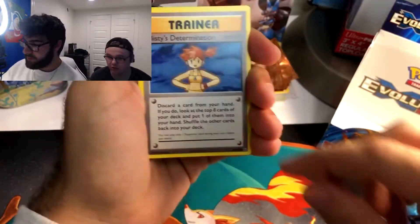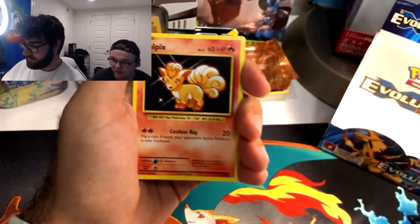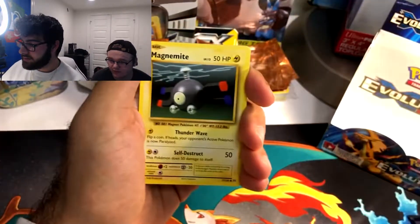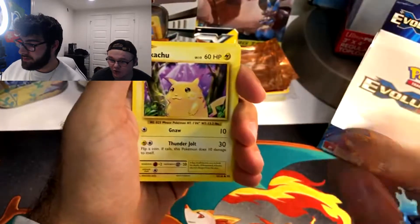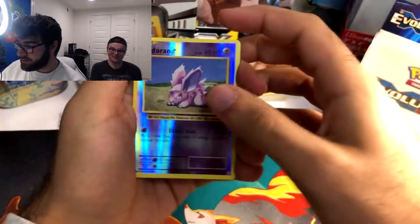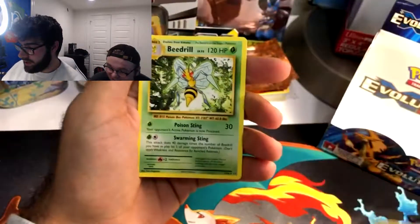Misty's Determination. Vulpix, Sandshrew, Ponyta, Magnemite. Yellow Cheeks Pikachu — oh, Reverse Holo. Nidoran. Just got a bunch of Reverse Holos in it. And a Beedrill.